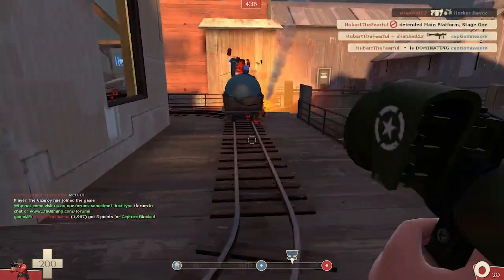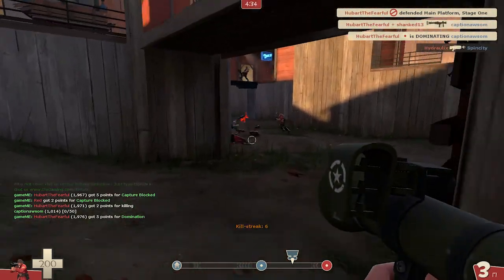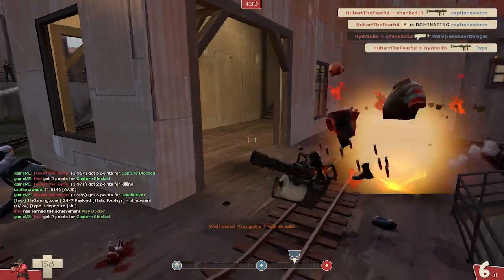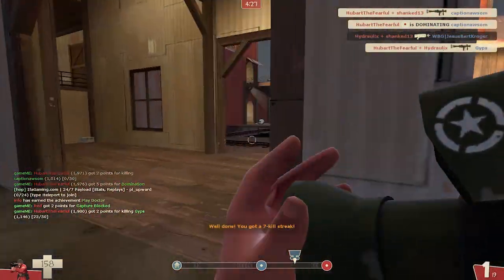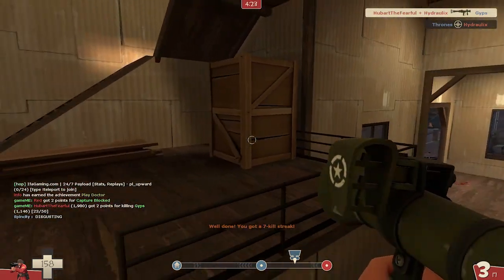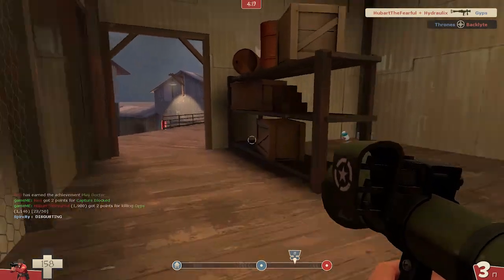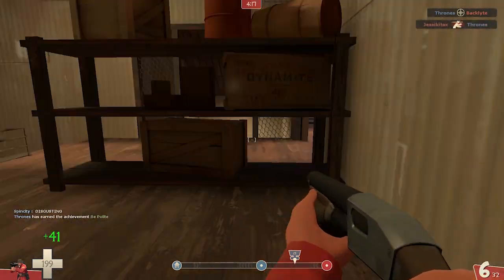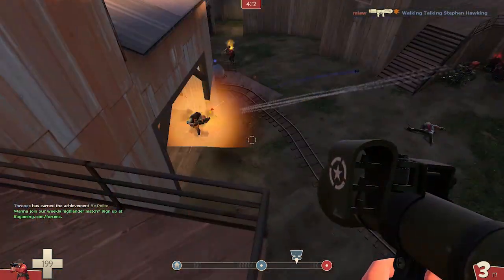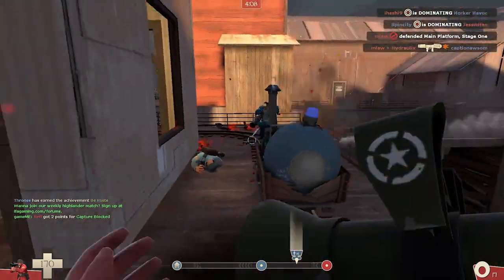Now I would say the same thing about the Direct Hit, but the Direct Hit has a totally different mechanic — they're not really in the same ballpark. Because the Liberty Launcher and the default are the exact same thing; the only difference is the rocket speed and the lower clip size. Going back and forth between the Direct Hit and the default is fine, because the Direct Hit has that other mechanic — that straight-on, fast, hit them in the stomach mechanic — that you can get used to and go back to the default.